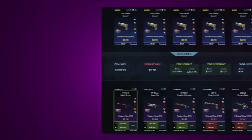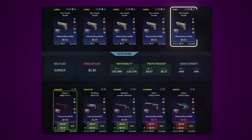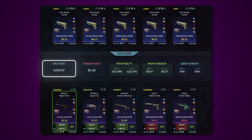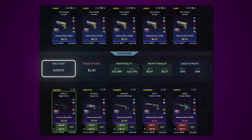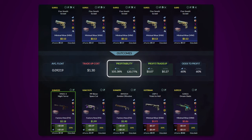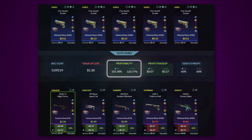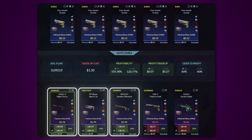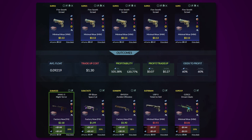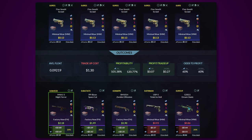Here's an example: this is nearly the exact same trade-up but with one of the skins having a 0.093 float. This caused the average float to rise to 0.09219 — just barely higher than before — and it dropped the profitability to 105.38% after Steam fees, with now only three of the outcomes being profitable. This trade-up is so good that even slightly messing up the floats wouldn't be too bad, but it still highly decreases your chances to profit. Just keep that in mind when you're buying your inputs.